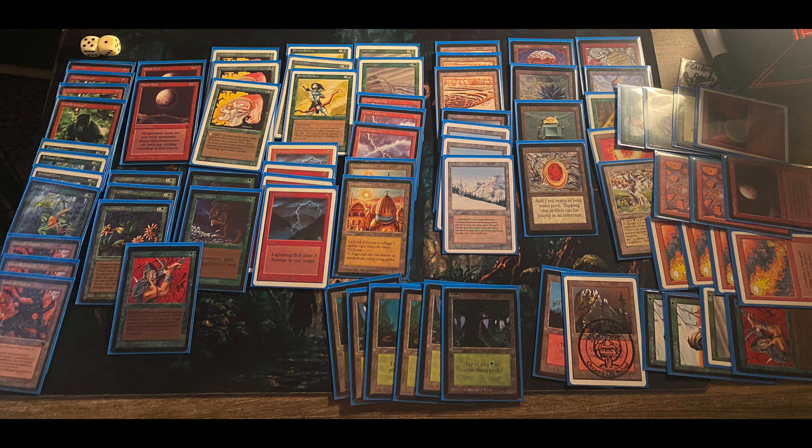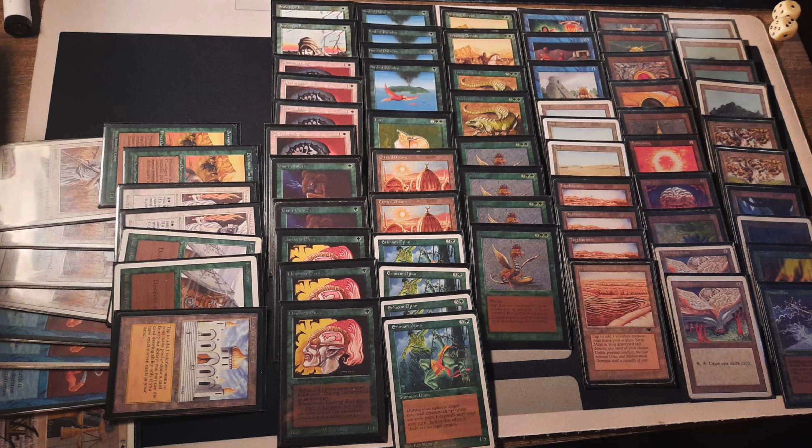Interestingly, only three Mishra's Factories. Blood Moon making an appearance again. I'm okay with the three Factories — when you're playing two colors and want to guarantee you get your colors, three is reasonable. No Channel and no Fireball though, what a shame. I understand sometimes Channel is just sitting in your hand doing literally nothing.